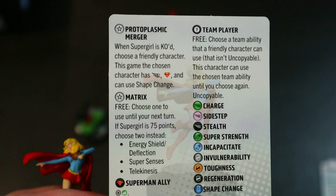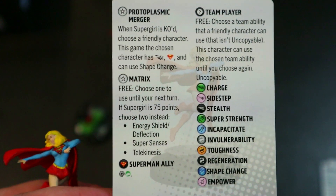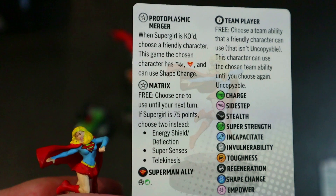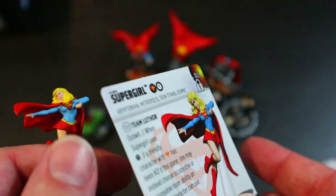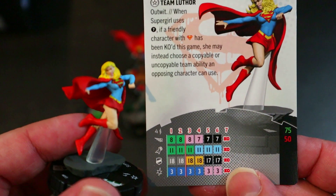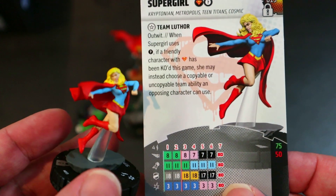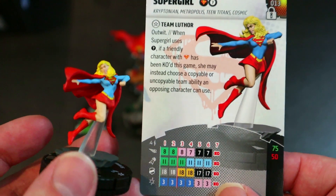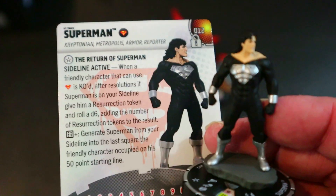She's 75 or 50 points — pretty solid at either. When Supergirl is KO'd, choose a friendly character; that character gets flight, Superman ally team ability, and can use Shape Change. Then Matrix Free lets you choose one power to use until your next turn — ESD, Super Senses, or Telekinesis. At 75 points you choose two instead. Playing her at 75 personally seems the better call.